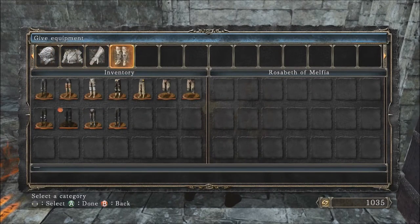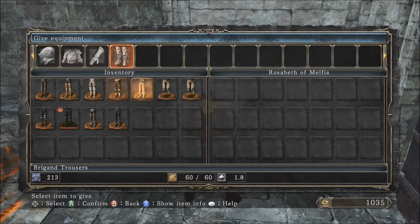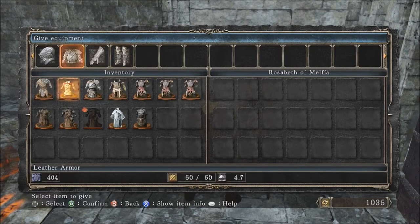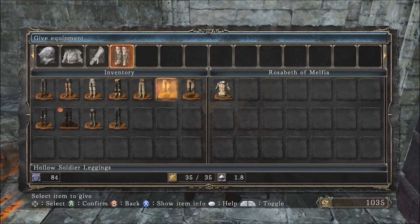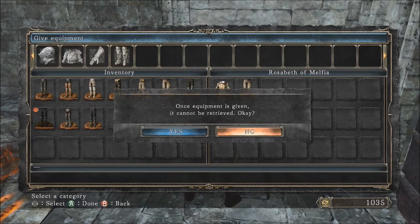Let's see if I have any pyromancy stuff. I do not have much. I guess I'll give her leather armor. I'll talk more about her stuff later on. You can give her whatever you want, or you can give her just a pair of gloves and she'll be there in her underwear later on.